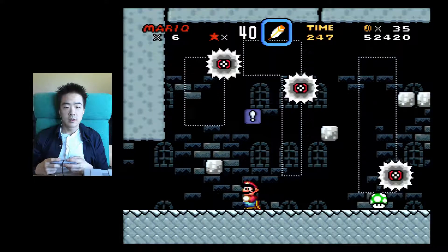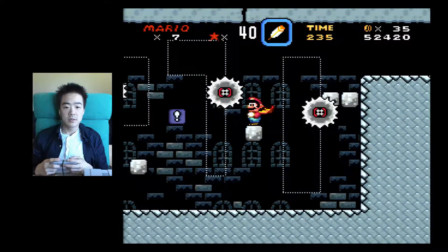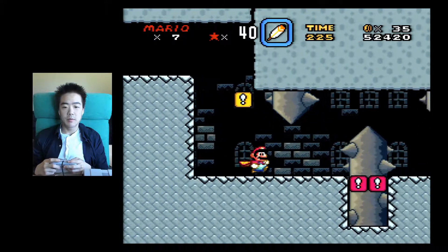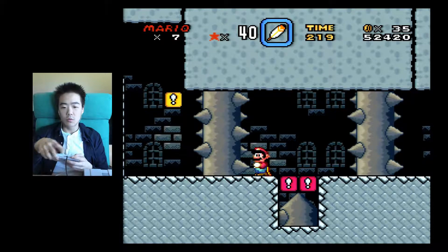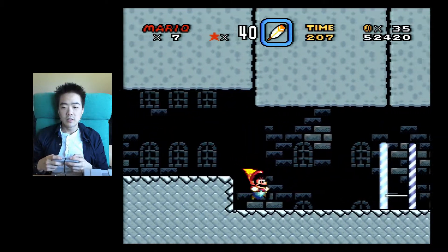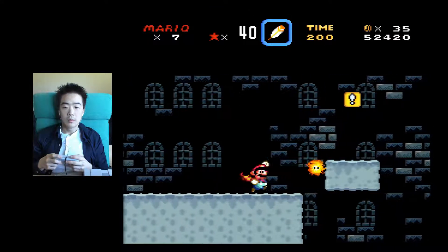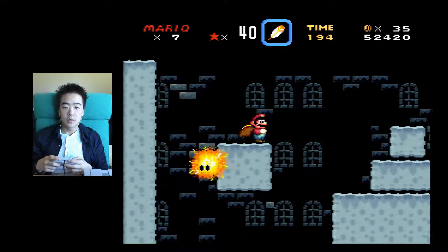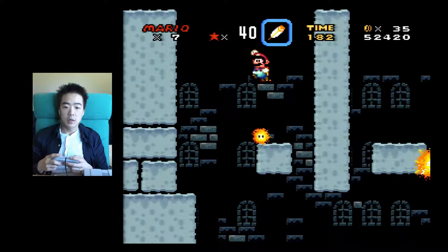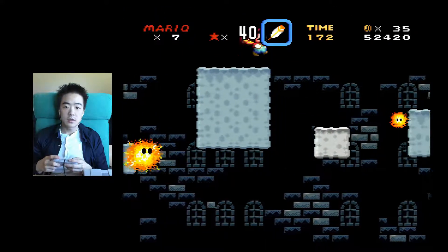So you might think this block has an item, but it's just a block to stand on, to make life a little easier — which I appreciate. I don't know if that's a bug or not. Oh, it's not a bug — you could run over it. Usually I get hit here; luckily I did not get hit today. This is kind of tricky: you have to wait for these sun thingies to pass around, jump when they come, all while waiting for this stage to let you proceed. Exercise in patience.